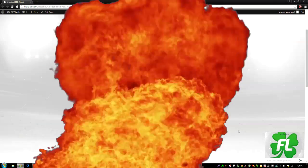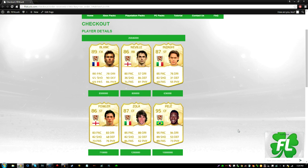The pack is open — who did we get? Blanc, Neville, Zagifal, and... Pele! Holy fucking hell, Pele! That's my second time getting Pele. No way — we also got Blanc, the new legend, and Pele in the same pack. My pack luck is incredible, even on fifalock.com. That's 26 million coins — I cannot believe it. I packed Pele on FIFA and now we get Pele on fifalock.com.